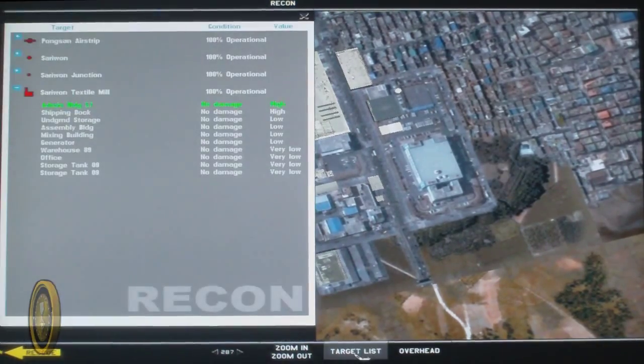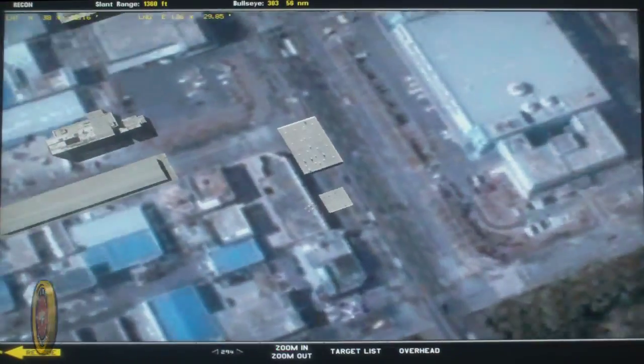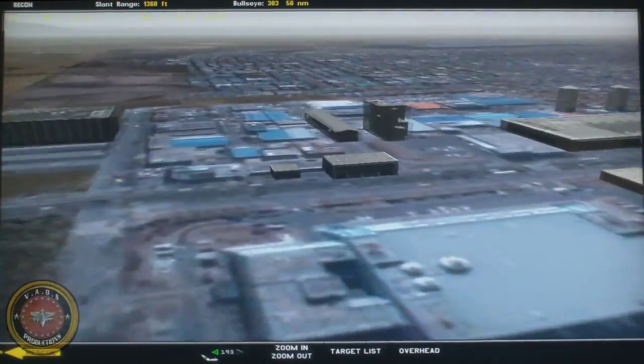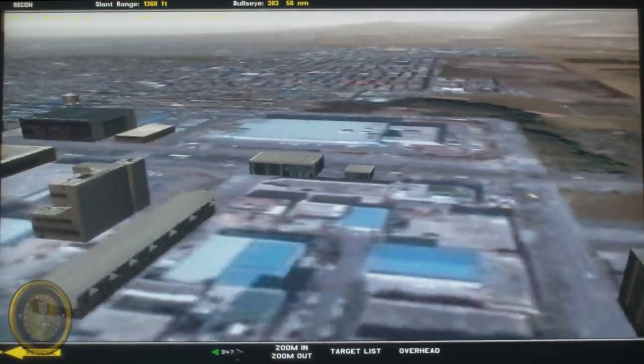Now, let's check the shipping dock. You see, it's very close to the administration building. Your point of reference from the sky will be that they are very close to each other. This type of target is composed of two buildings — you will probably need two bombs, one for the larger building and one for the smaller one.